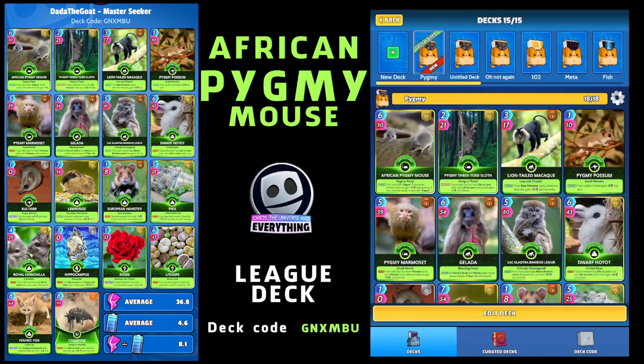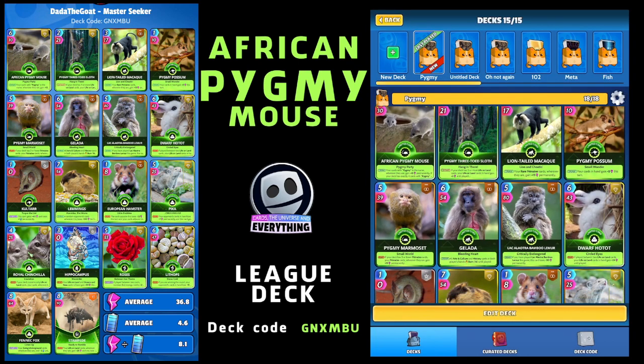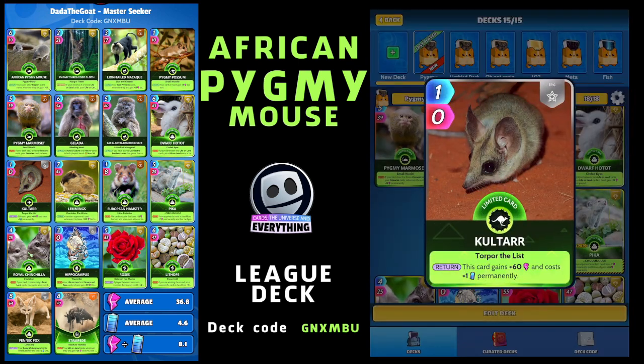I've filled this deck with some really awesome life on land cards and some tiny cheat cards. I've also gone with a few Going Underground cards because there is an arena boost this week for Going Underground. The Dwarf Hottentot worked absolutely awesome - six for 43. If played between two life on land cards, your life on land cards in hand gain 24 until played. Not only the three you're playing but also the two in your hand. Definitely worth getting.